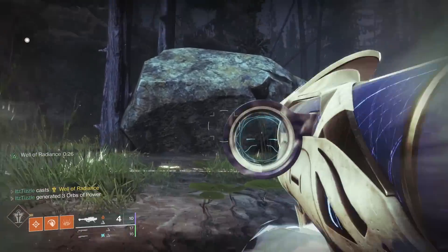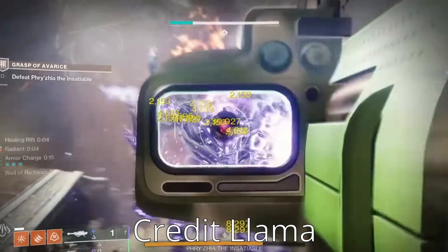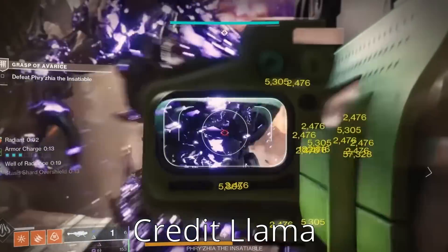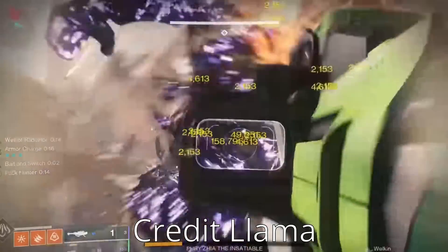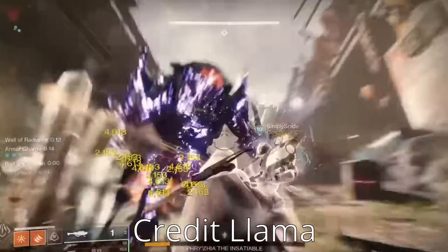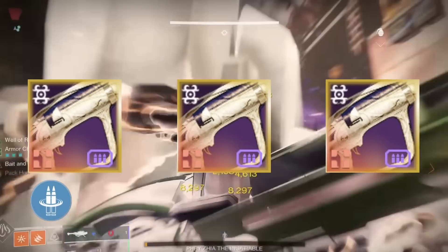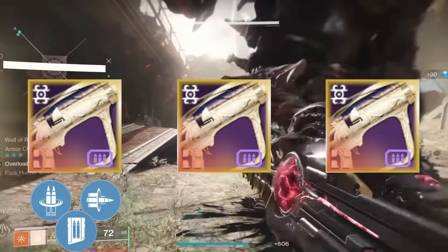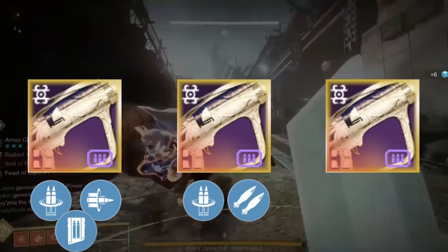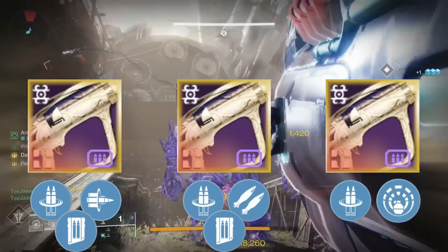One big advantage bipod has is that with the perk reconstruction you can shoot 4 shots in a magazine. However, Cold Comfort can also do this with Envious Assassin and the right setup before damage. We will be testing three Apex Predators today: a crafted one with enhanced reconstruction, enhanced bait and switch, and impact casing; another one with reconstruction, bipod, and impact casing; and an explosive light reconstruction one without impact casing.